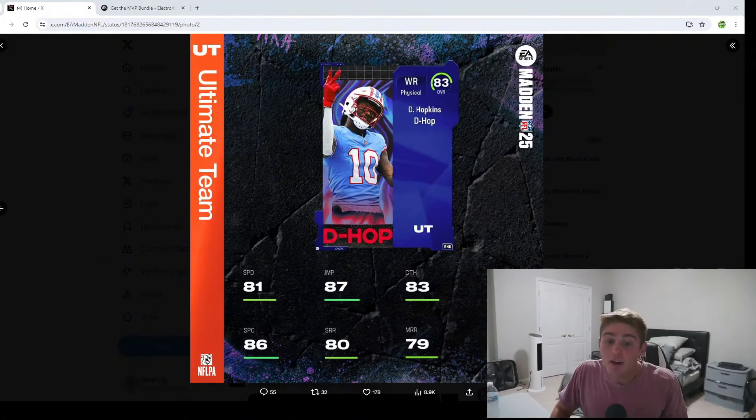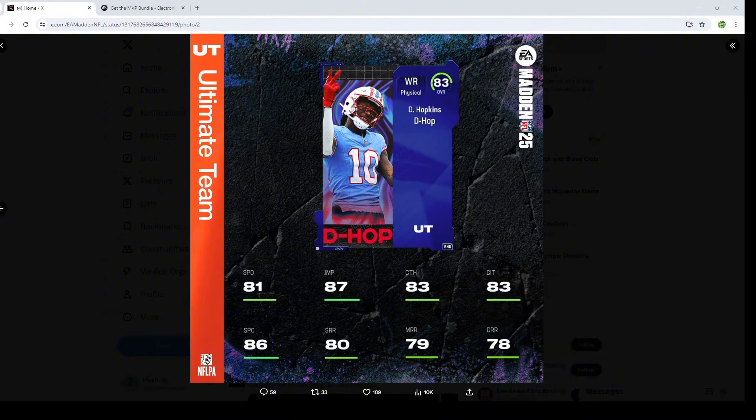The other player you get to pick between is DeAndre Hopkins. Why is my card art blue? I guess it is because of the whole new rarity system, but I don't know how I feel about that. DeAndre Hopkins stat wise: 81 speed, 87 jump, 83 catch, 83 catch in traffic, 86 spec catch, 80 short, 79 medium, with 78 deep route running.